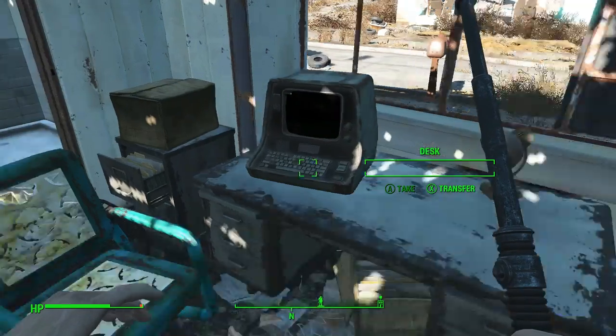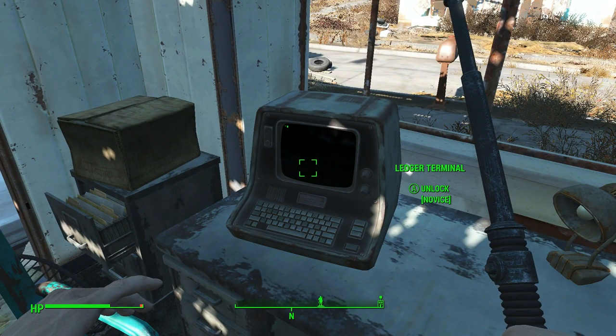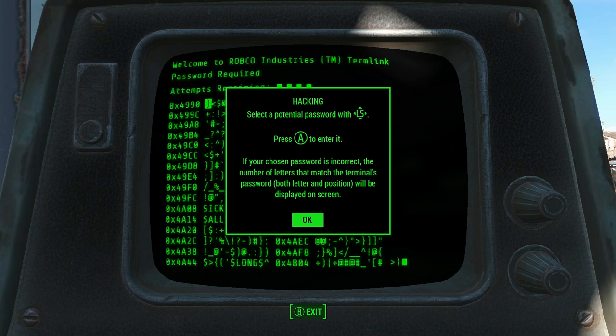There's a computer here — a Ledger terminal, unlock novice. Is it kind of like the old one? Press A to enter it. Select a potential password — I think it has something to do with these words and the symbols. Say we pick this one — let's go 'core'. Likeness 3. How about 'tor'? Sweet — bang! Look at that. So what is this? Sanctuary Hills. That's cool.